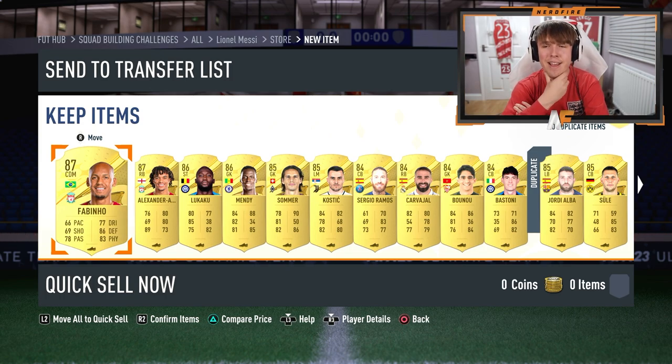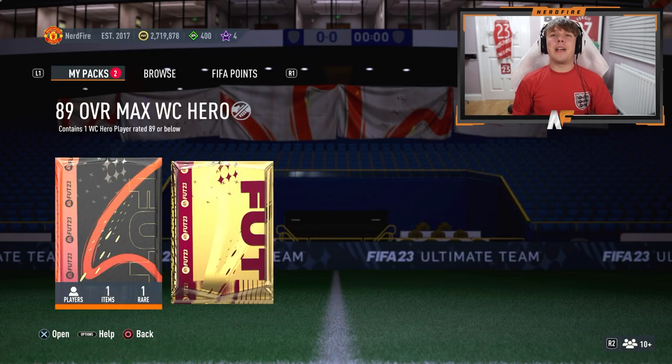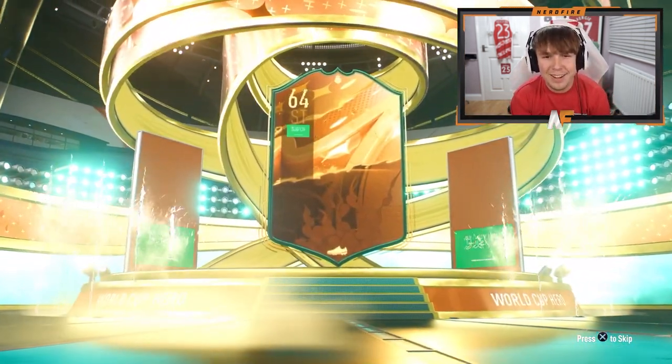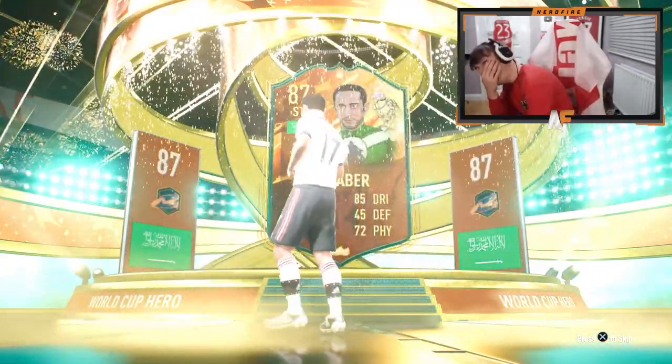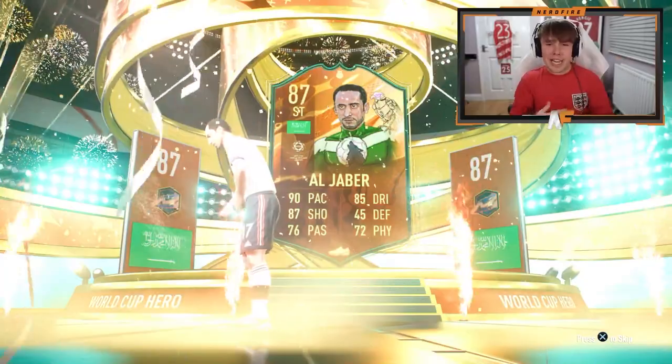Maybe they saved our luck for the hero pack. Last time I got Yaya, so anything on that level would be a dub. Let's get it open — come on, boost my mood. Checking the nation... no. That sums up my pack luck today. I'm calling it there — it's coming home anyway, England are going to beat USA.